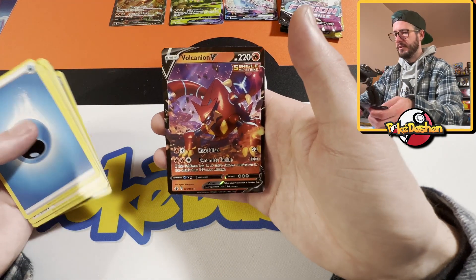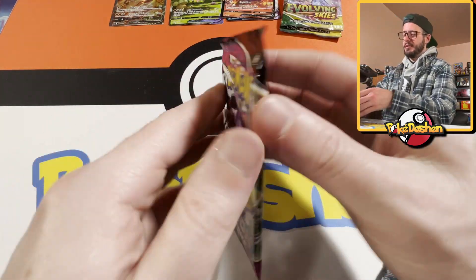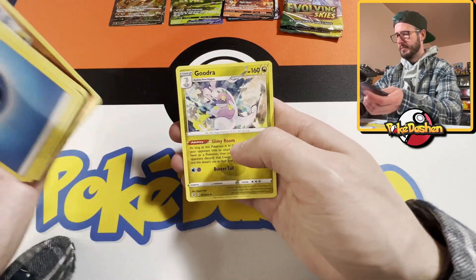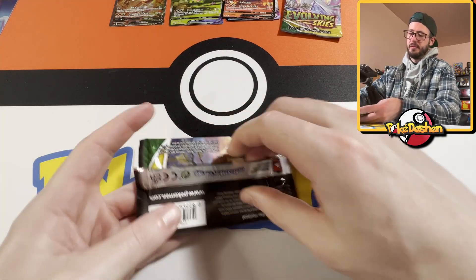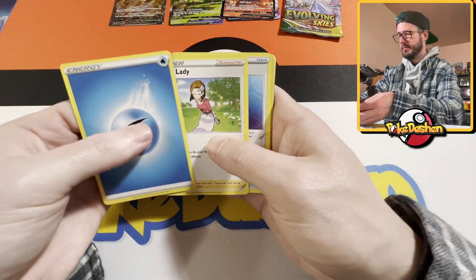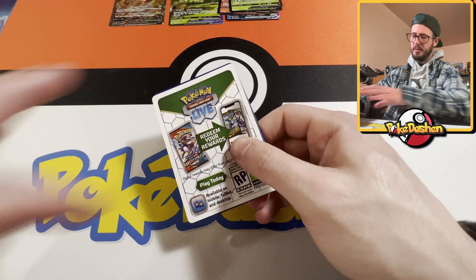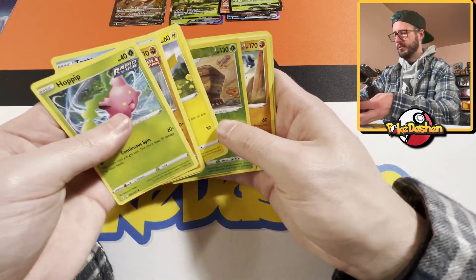The Volcanion V — okay, cool, I'll take that. Fusion Strike. Goodra. Alright, Evolving Skies — if you follow the channel you already know. Just listing them because there are so many in this set. The Trevenant — okay, cool. The white and green code card, so we don't have to worry. I love that Pikachu artwork.